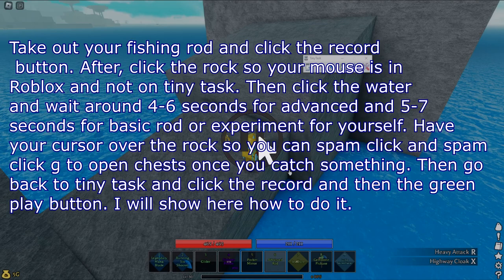Take out your fishing rod and click the record button. After, click the rock so your mouse is in Roblox and not on TinyTask. Then click the water and wait around 4-6 seconds for advanced rod and 5-7 seconds for basic rod, or experiment for yourself. Have your cursor over the rock so you can spam click and spam click G to open chests once you catch something.